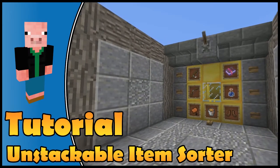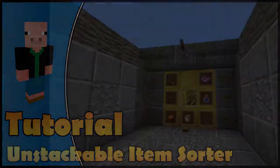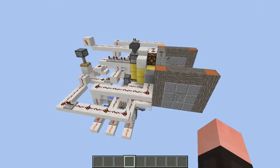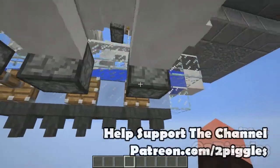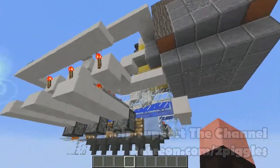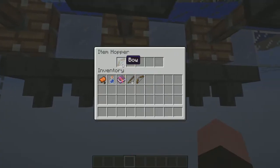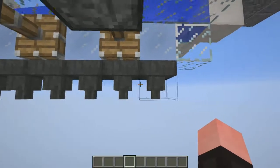Hey everybody, I'm the Picklesworth and today I want to show you how to build an unstackable item sorter. The first thing we have to do before we get started with the build is define and understand what it means as an unstackable item and why we would want to sort that. I have a build here for a Let's Play Along series where I had a fish farm pulling items out of the water, and I ran into items like fishing rods, magic books, bows, water bottles, saddles, and leather boots that are unstackable.